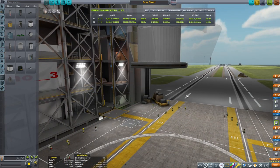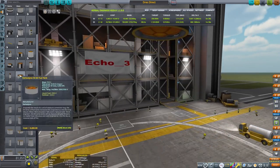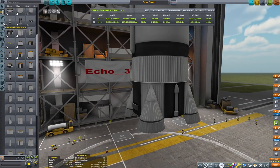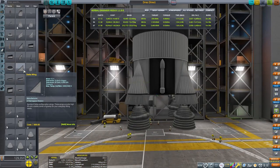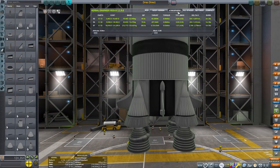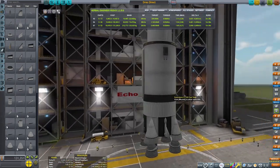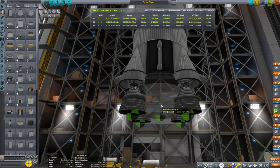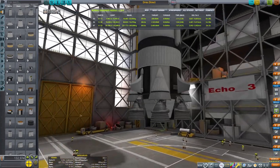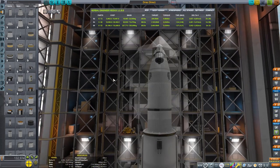Now let's build the first stage of our rocket. This needs to boost us up most of the way into orbit. I like to use my first stage to have around 3,000 meters per second of delta-v and get my craft almost all the way into orbit. As a general rule, I like to have a starting thrust-to-weight ratio around 1.3 to 1.5. I like to have a few fins on the bottom of my craft just to help make sure that it is aerodynamically stable on ascent.